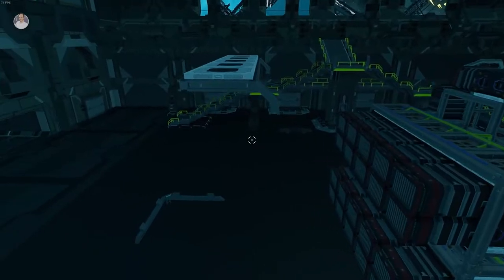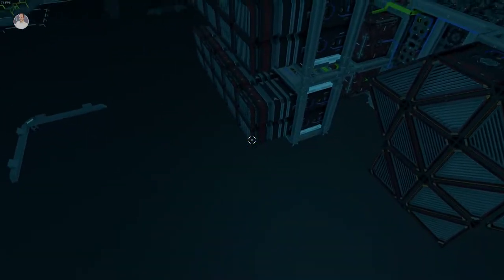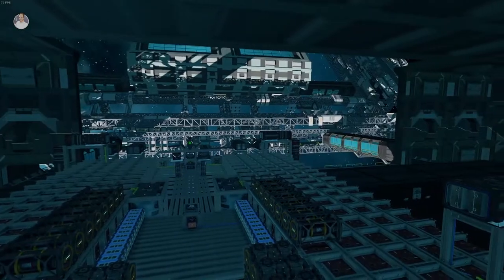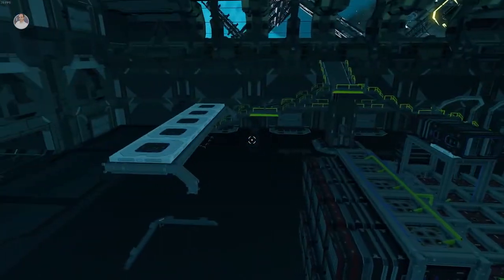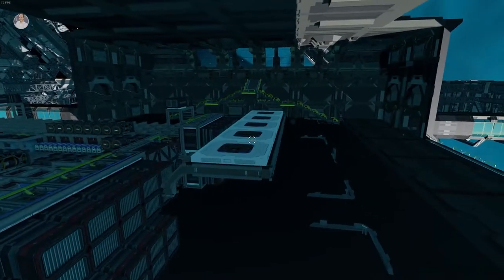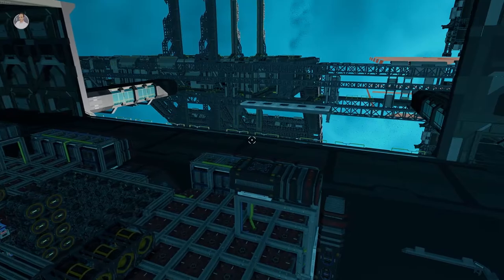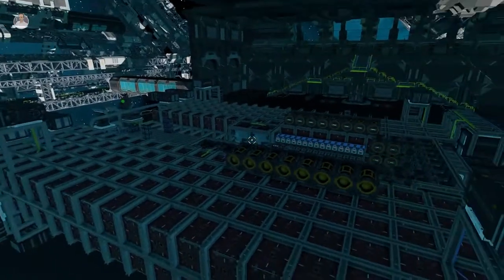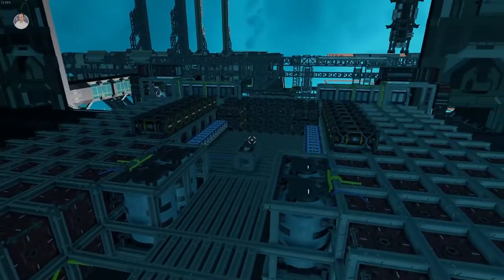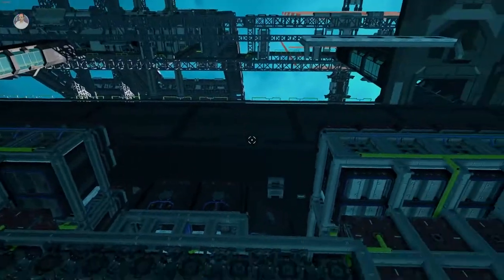I was thinking of adding a couple more thrusters here at the top, at the bottom, and mirrored this way as well, then just a couple at the front — top and bottom, same thing — just to have that extra kick and power for forward movement. It's not a very slow ship but it can be faster.